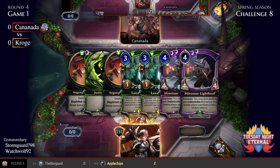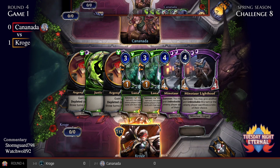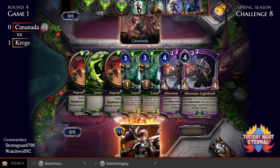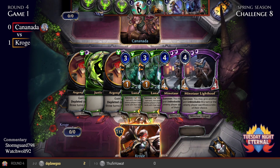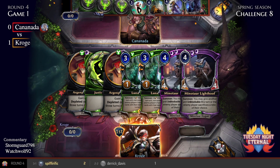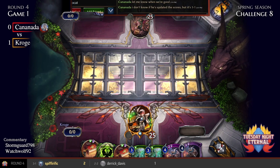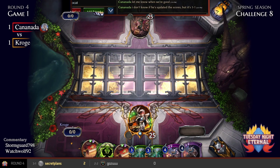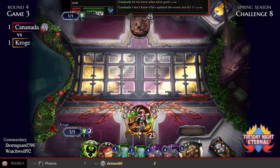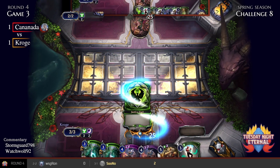I kind of like this hand from Croge here — you have two pieces for the interaction that will most likely be able to deal with Canada and slowly close out the game. It's still a little tough because the question is where do you go from there, but I do like the Light Hopes being able to kill the Shackles, which is very nice. It looks like this is game three, so we missed one of the games — Canada looks like they were able to take one for some subset of results.